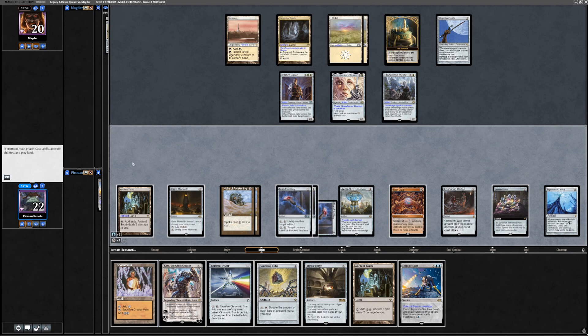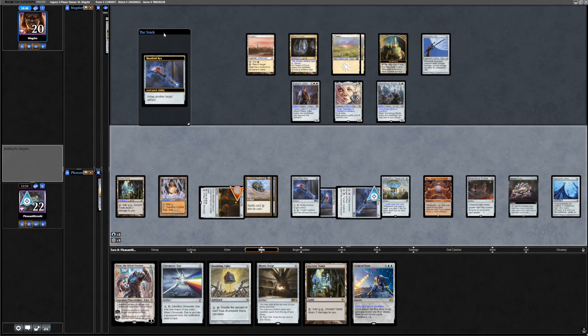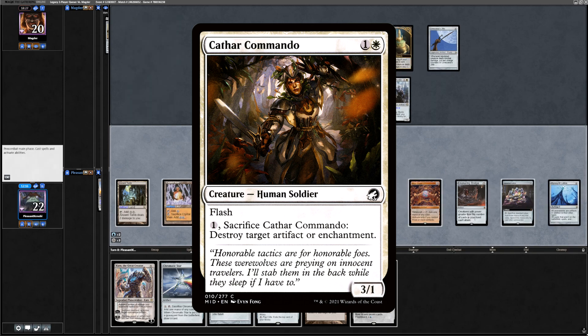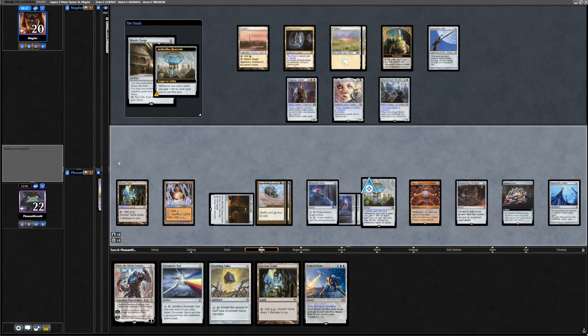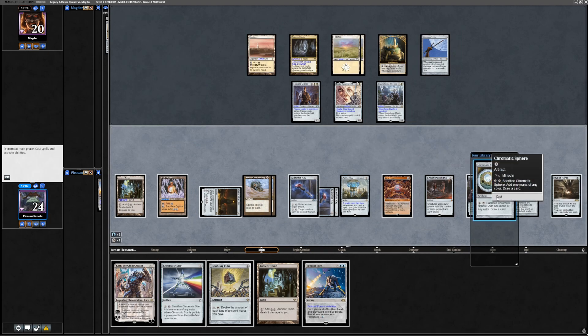We play Crystal Vein and untap our Monolith a few times. They've drawn seven cards and are pausing — what do they have to interact with us? Do they have Disenchant main deck? Do they have the Flash creature that sacks itself to blow up an artifact? Okay, nothing. We're going to make some more mana. We're going to play Mystic Forge — we gain life equal to the number of spells cast this turn off Aetherflux Reservoir, going to 24. We play Chromatic Sphere, cast Lion's Eye Diamond which is free. How much life do we need for Aetherflux activation? 50.